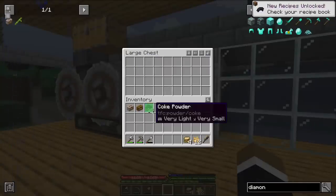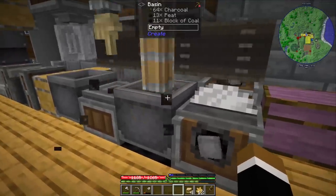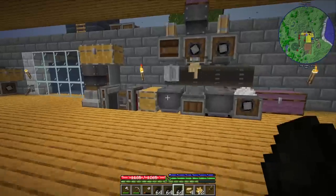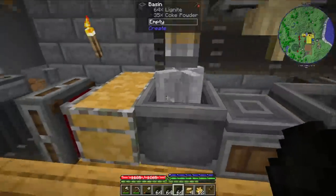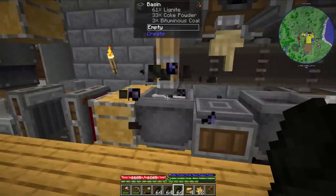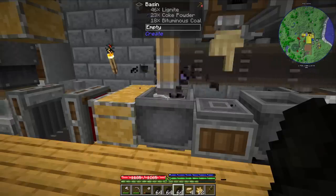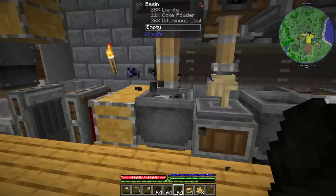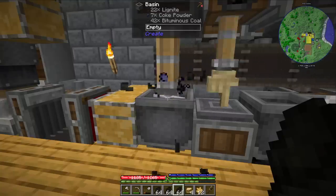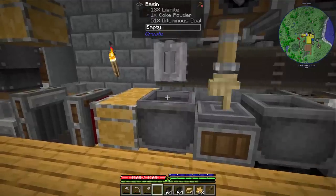We only got 35 coke powder. Let's make some lignite first and now upgrade it - I'm just gonna throw everything in there. There's no second recipe for coke powder, that's literally the only use of it. Let's see how much we'll get - probably like 35... maybe a stack. We got 51.